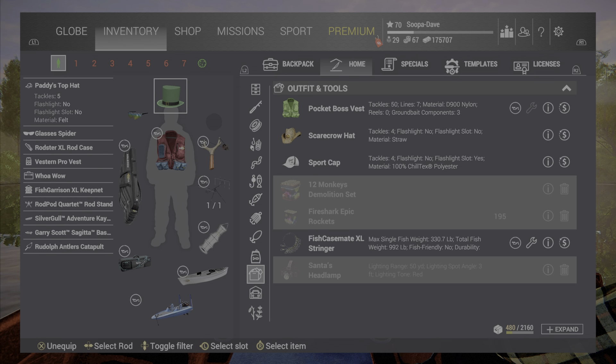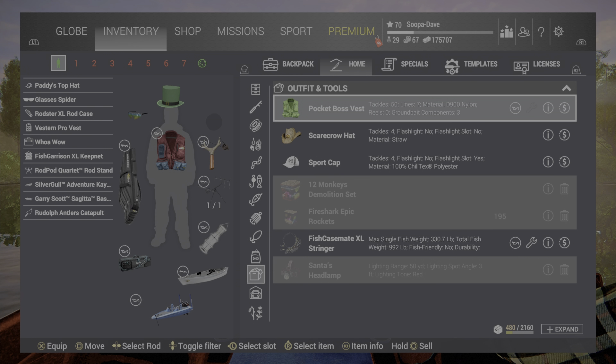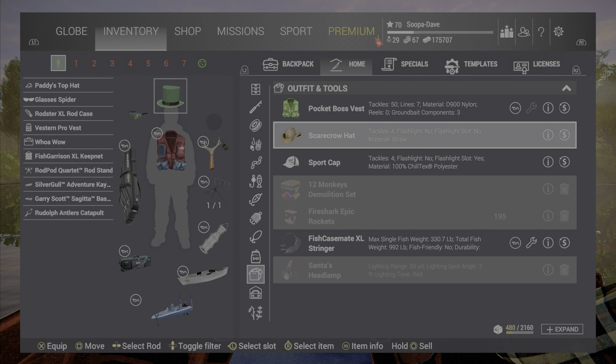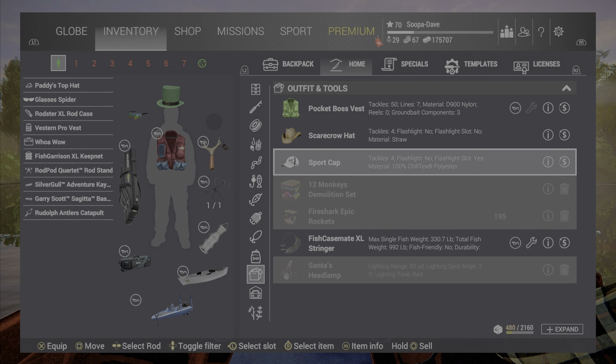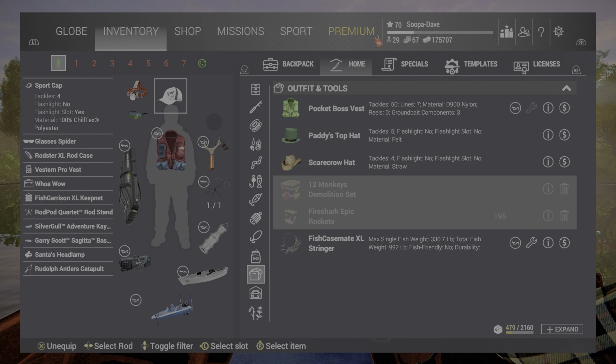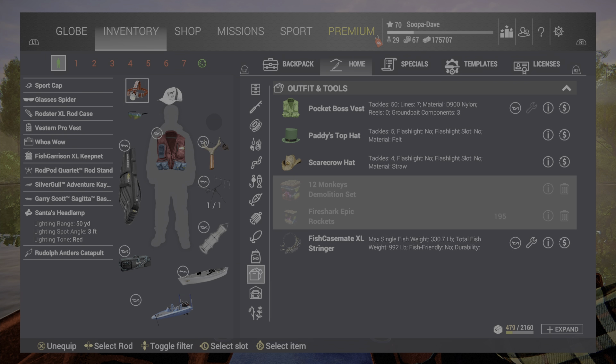When it comes to your hat, the St. Patrick's Day hat holds five and there are a couple of others, but this is the easiest one to get that holds five, and it affects your tackles list. If you're a person that likes a light, the best way to go about that currently is this hat combined with the Santa's hat lamp.